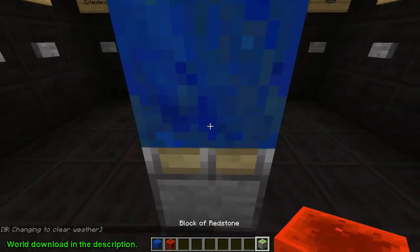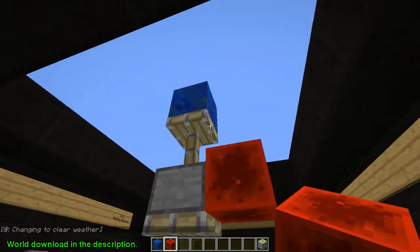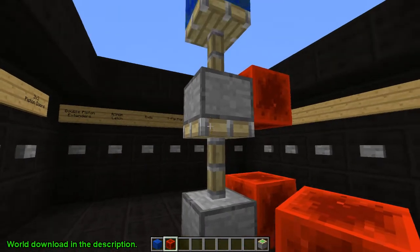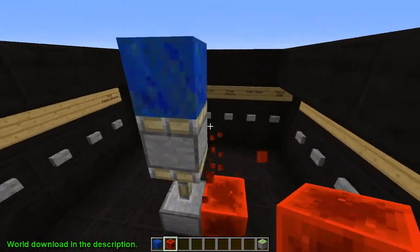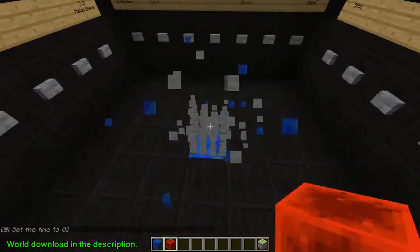So it will move it like that. That one will be powered, then that one will be powered, so it'll move it two blocks. Power that one, it's back. Yeah, it's two blocks — it'll move it two blocks of space, hence the double piston extender.